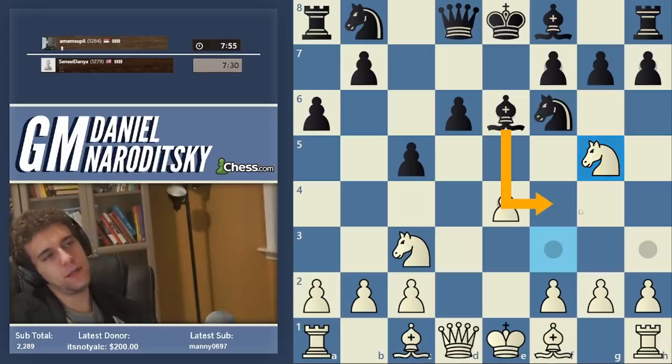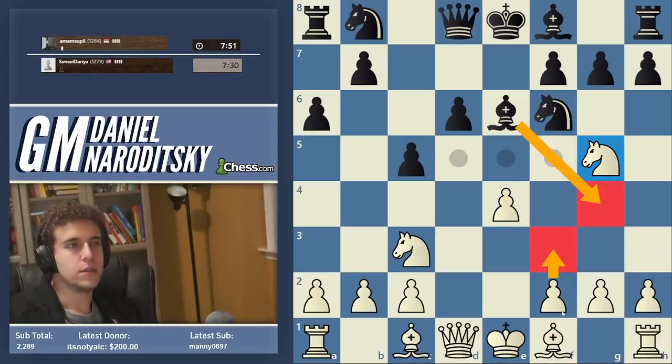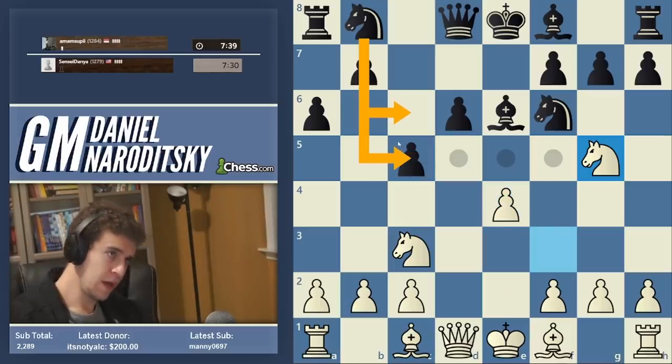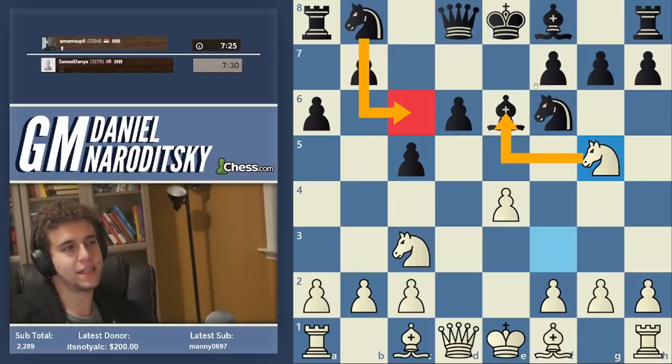Bishop g4 — I think that's not a dangerous thing. We can go f3, or we could go bishop e2 and trade the light-squared bishops, giving us very nice control of the d5 square. As I said, knight c6 is the best move. After knight takes c6, f takes c6, we play bishop c4 and White is better.